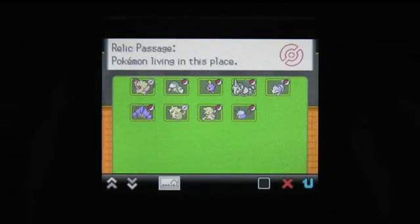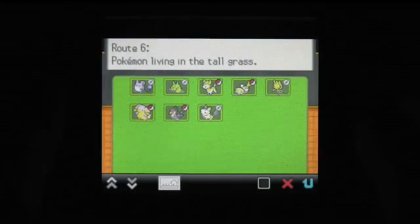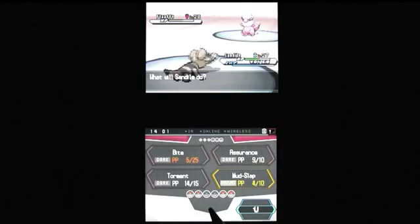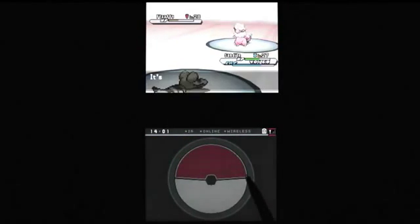And if I ever play a previous generation of the game, I'm gonna miss the Habitat mode in Black and White 2's Pokédex. A couple button presses and you get a list of every creature you've found in a given area, as well as whether you've caught them all or not. There's always a new feature to add, there's always something to streamline, and there's always a new opponent.